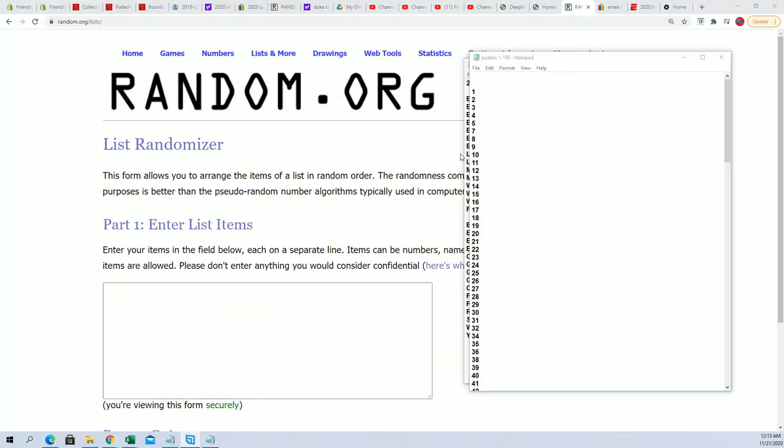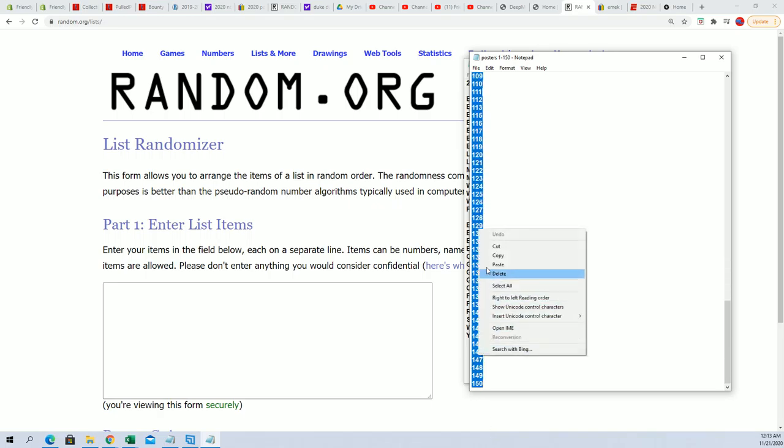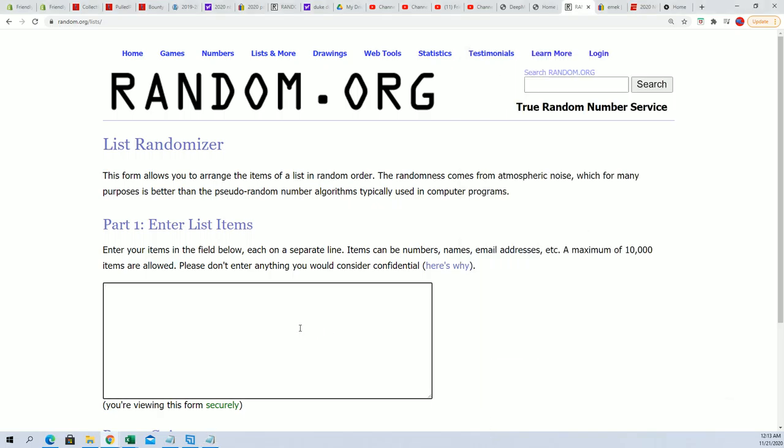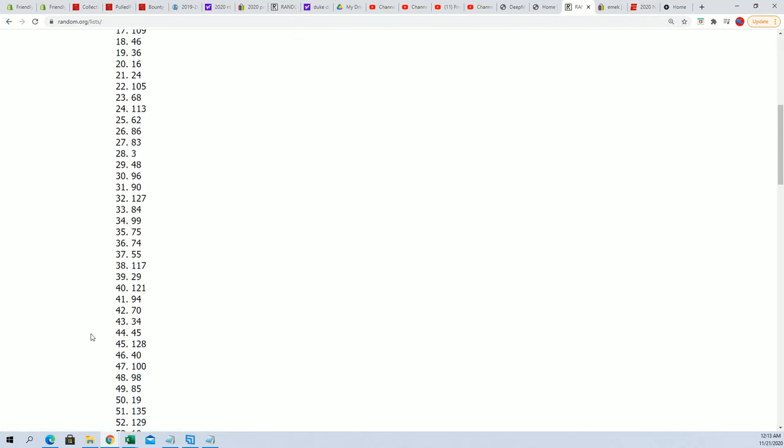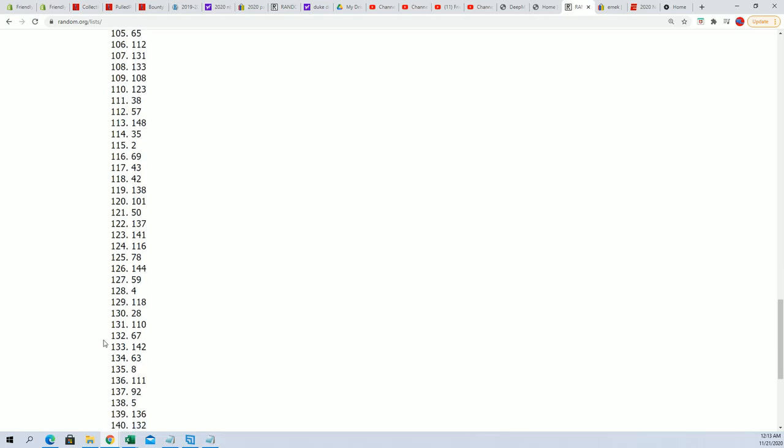This is going to be poster BB Gig Post 106. So first thing we're going to do is see which tube we're going to open. Every tube is numbered. We're going to take all of the remaining numbered tubes, put them through random. We're going to do that seven times. The poster tube at the number one spot after seven is the one that we're going to crack open.